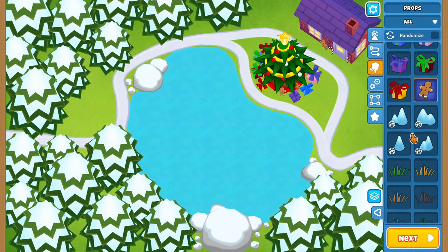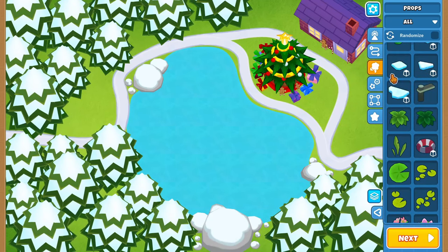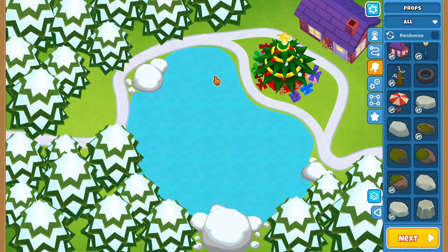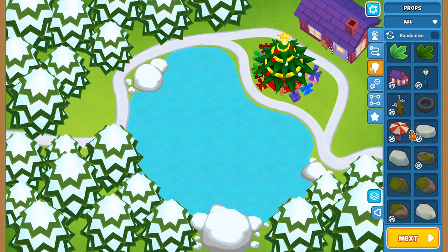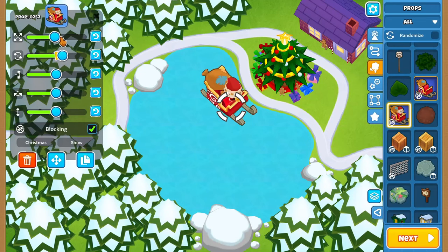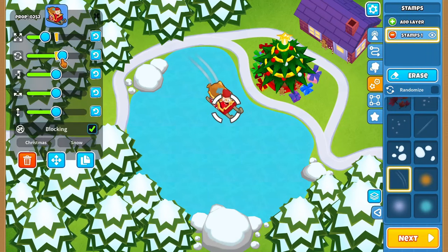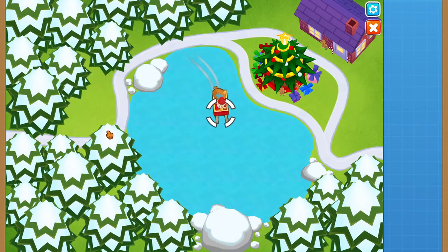Another thing Evan had on his map that I thought was really cool is Santa Claus. I'm thinking about putting Santa on top of the house, or maybe on the ice lake since all the presents are out front. Let's go ahead and place down Santa here, and there's actually a stamp for sleigh tracks too. I'll place multiple sleigh tracks, make Santa's sleigh a little bit smaller, and have him stopped on the lake. That looks pretty cool!